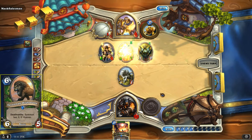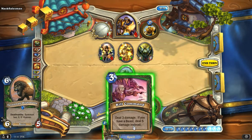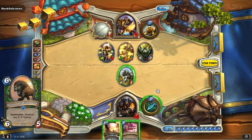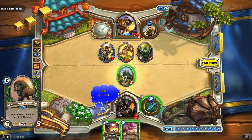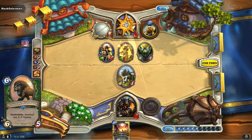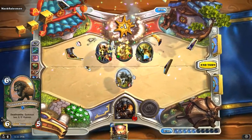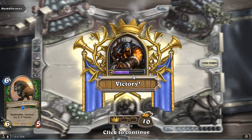Moving on, we have Savannah Highmane — 6-5 that summons two 2-2 Hyenas. Great card; absolutely fantastic, and I've run it in pretty much any Hunter deck. You can also run another staple from the previous deck — Argent Commander. This guy's beastly, does work. Keep him around, and he has charge which is the whole mechanic of this deck. It works very well, and he's going to almost always go two-for-one, which is the hallmark of a great card.